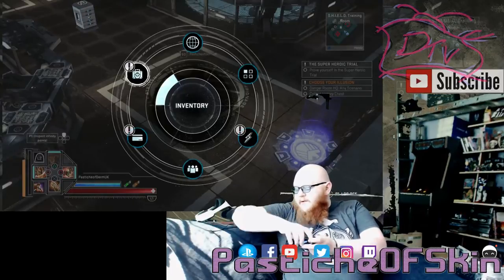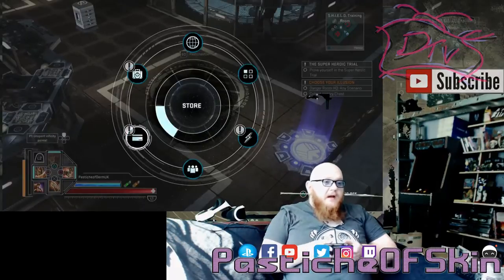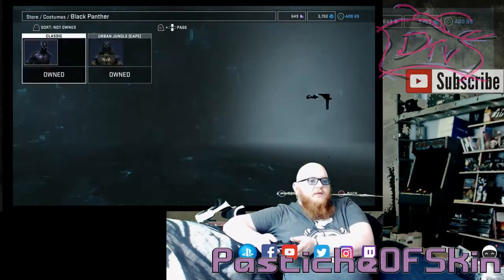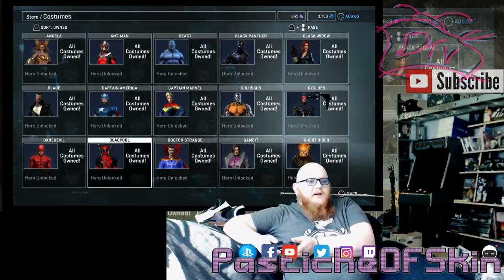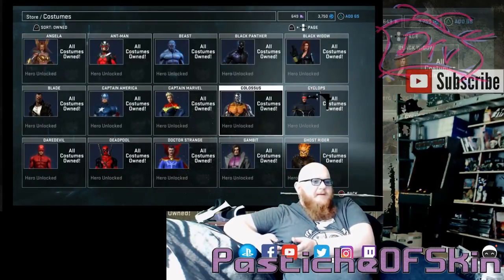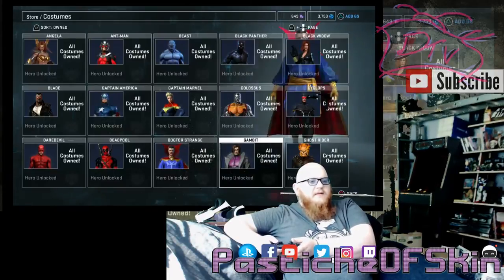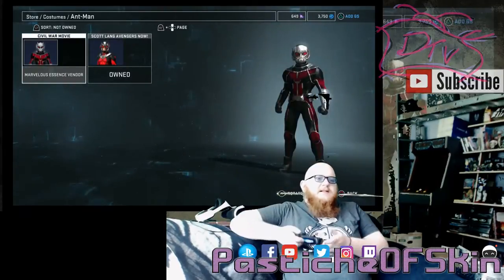That was 13 marvelous essence crates. The drop rates are obviously a lot better than we previously worried about — costumes are dropping on a more regular basis — but I'm not pleased that so many are locked behind crates. The costumes I actually received were: Black Panther Urban Jungle with the cape, Deadpool Unmasked, and Hulk Marvel Now — meaning I've now got all the viable crate costumes for those characters. I own pretty much every other costume from purchasing.